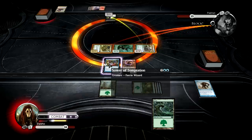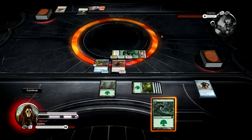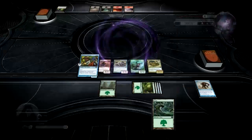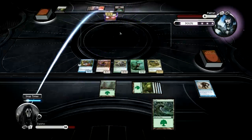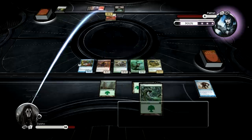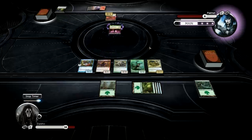Unless he kills it — that would be really bad if he killed it. He's just going to chump block here, take 7, go down to 6. And if he has a removal spell for my Sower, then I'm not in great shape. Hellhole Rats — what does this do? I have to discard my Forest? Oh, man. And a Blood Chief Ascension — and he's just dead.